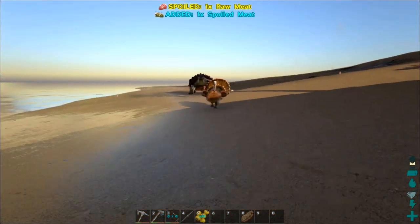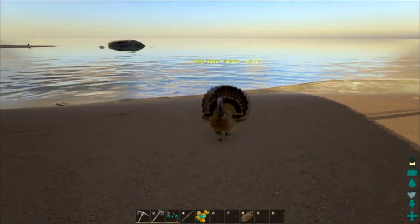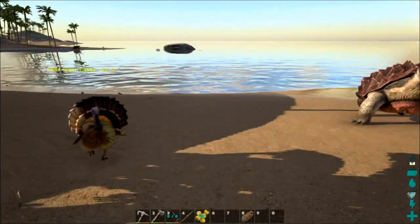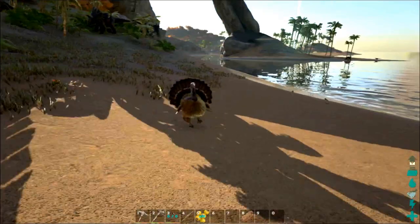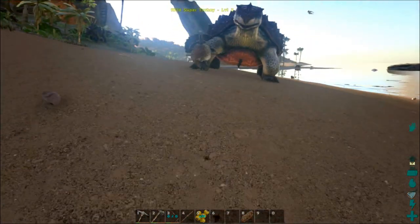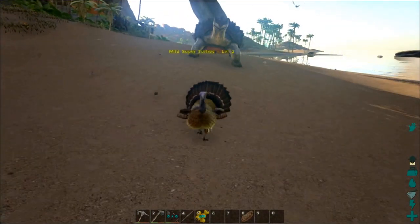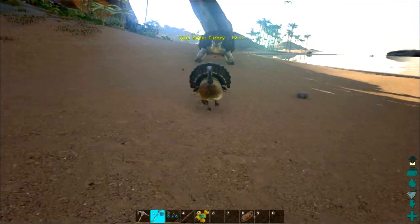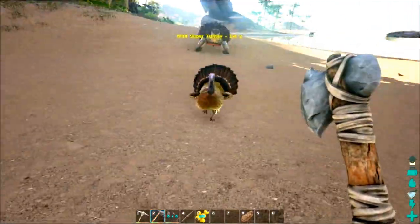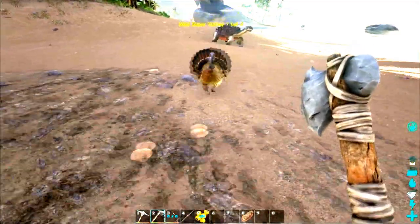Alright guys, we seem to have got ourselves in a bit of a kerfuffle. I pulled a turkey thinking it would be fairly easy to kill. Turns out it's actually a super turkey. This one's only level two, and he's a tenacious mother — he's refusing to actually die.